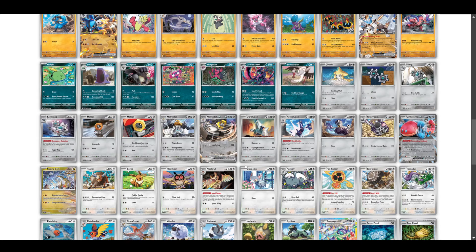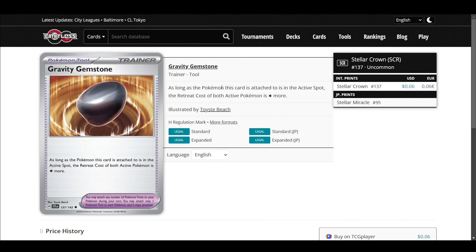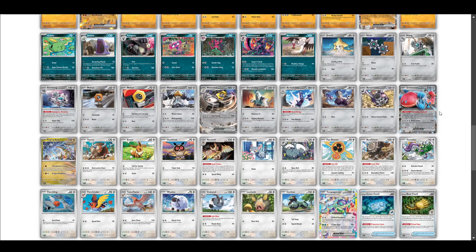Gravity Gemstone increases the retreat cost of both actives. I don't think I've ever had a situation where it really mattered. A lot of people are playing it but it hasn't impacted games much for me. It could be used in Dragapult to trap things and do combos, but then your opponent just plays a Switch. It's not a useless tool — it is a very good card in Control — but overall it's a mediocre card. Not bad, but just okay.